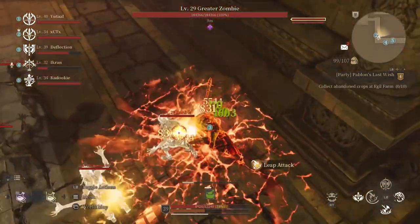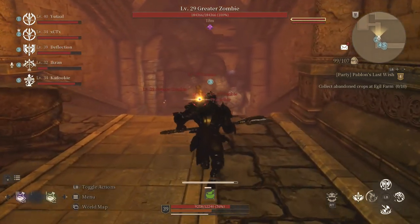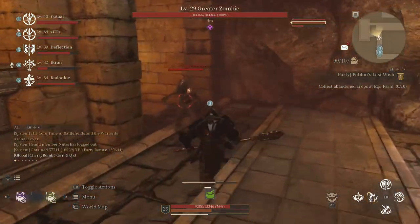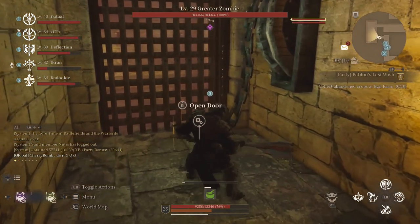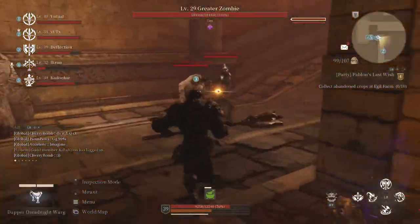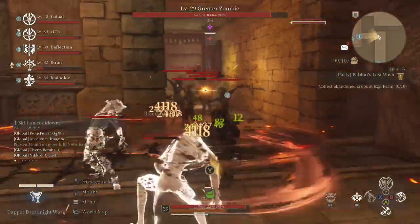With these mobs between the bosses — that eyeball we just passed — if you do not DPS them down or avoid them, they will probably kill you. Even at level 39, if one locks onto you and you don't avoid them or DPS them down, they will take down your HP extremely fast. They're basically the hardest mob in this game, in my opinion. If you're singling out one by yourself, good luck. Unless you're dropping Meteors or Earthbreakers on them, those things will do serious damage.